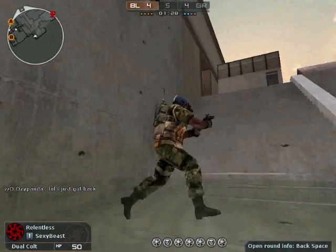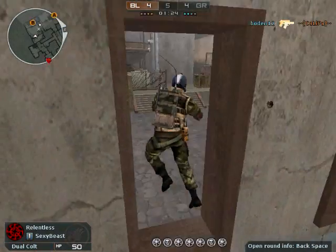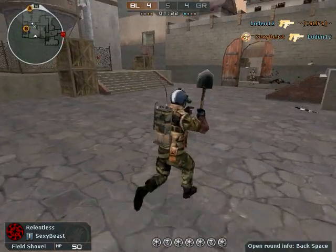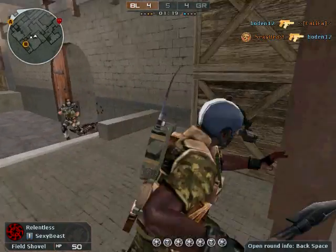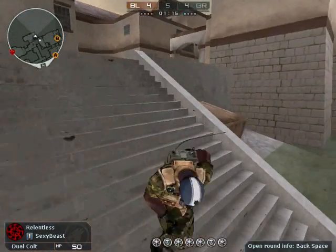Maneuverability — I think this is probably one of the lightest assault rifles in the game so far. You're able to run pretty fast with this gun and get where you need to go with your primary out, which can be helpful.